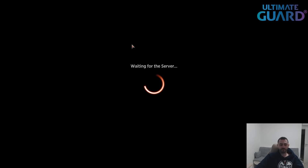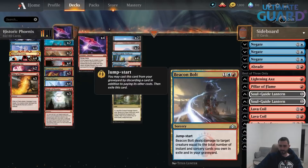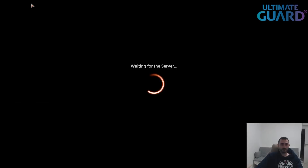Let's probably cut a removal spell or two and replace them with Sweltering Suns again — I have way too much removal. Beacon Bolt is just too expensive; it's cool to keep playing from the graveyard but so far we haven't had a problem with running out of gas. Sweltering Suns, cut Beacon Bolt, and the Ox is also not super necessary. Maybe three Lightning Axes is good enough. Alright, let's play one more.